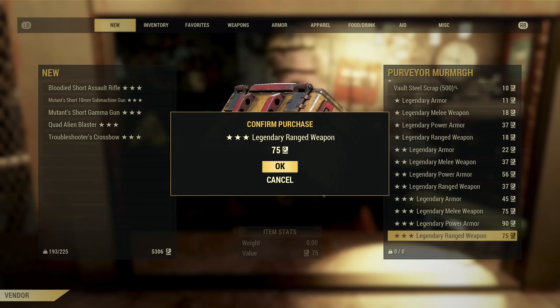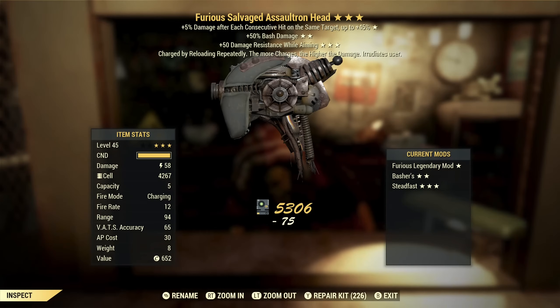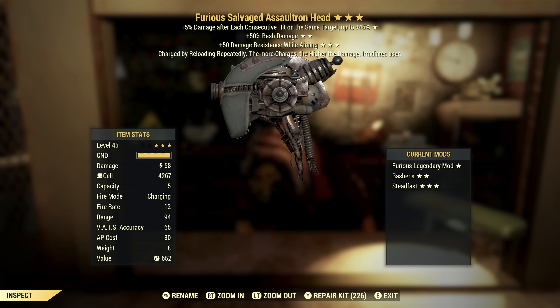So far we're getting kind of crappy third star effects, so maybe we'll change that right here. Furious Salvaged Assaultron Head with bash damage and damage resist while aiming. This is not a fast-firing weapon, so furious wouldn't be something I'd want. Bash damage — this is not going to be my choice for bash damage. Damage resist while aiming is not an effect I generally like at all on any weapon, so this is trash for me.